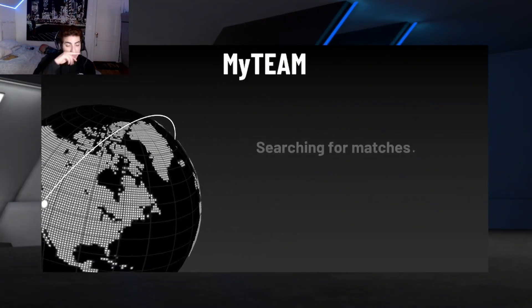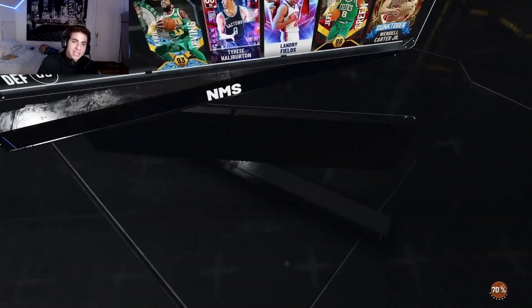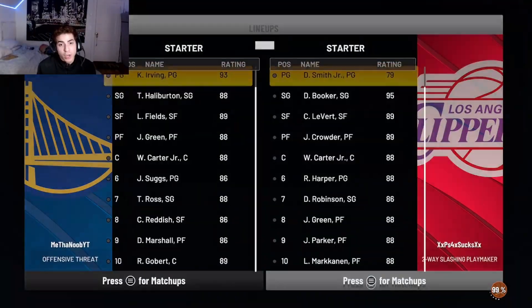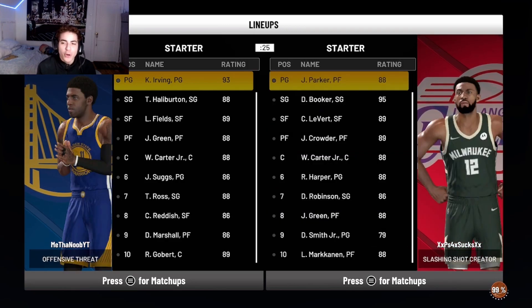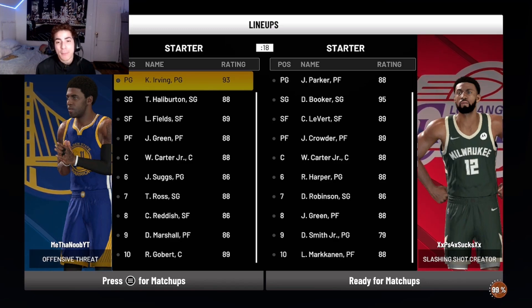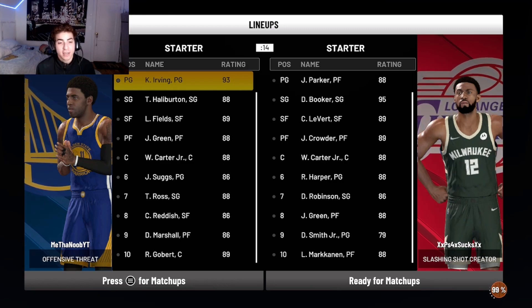When I tell you it is crazy what you can do on defense with this kid. And if you think I was joking about putting him at point guard, look — I put him off the rip. Jabari Parker at the point guard position. Slashing shot creator. He literally is a 6'8" power forward at point guard already. This is insane.